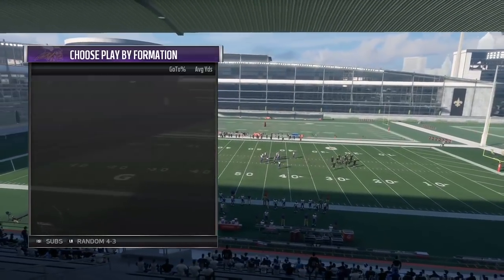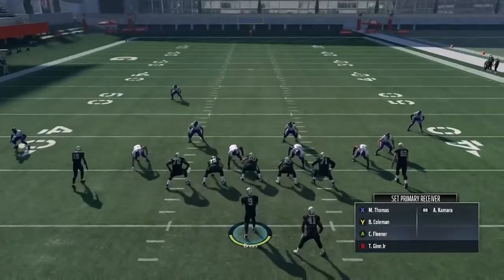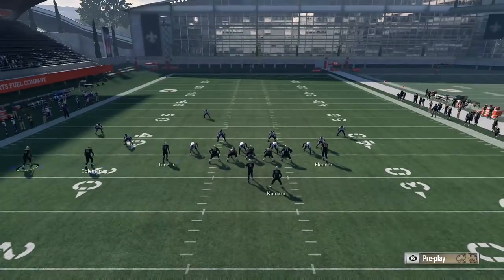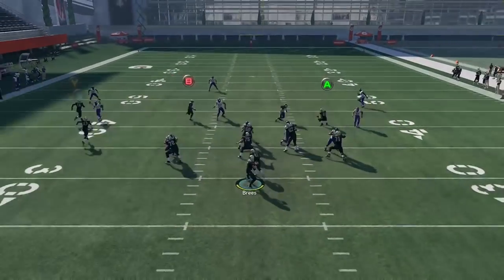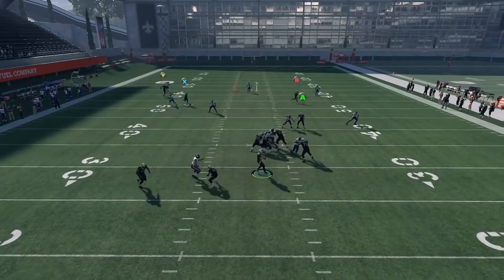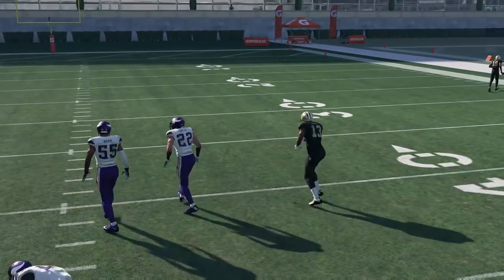I'll go ahead and go against a cover three so you can see how to manipulate that route. Against cover three it's very similar to cover six — you're basically doing the same exact thing with the playmaker: you want him coming back down towards the ball, low pass over the middle of the field. That was Harrison Smith — a 91-zone defender — and that's exactly the reaction you're going to be seeing in MUT.